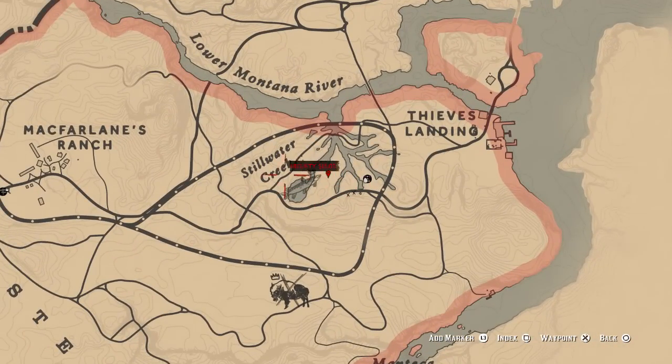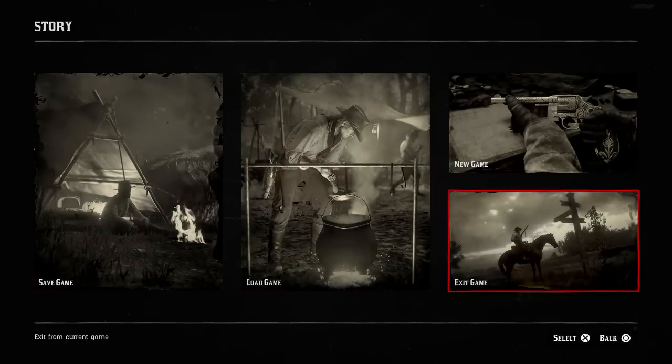I've camped over here because it wasn't there on my first look, and we're going to go and have another look now. I'm just going to save the game and actually try saving and quitting to see if that works out for us, so I've got to save the game here and then I'm going to exit the game.